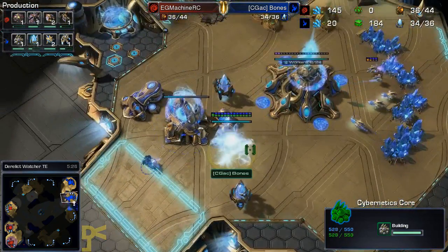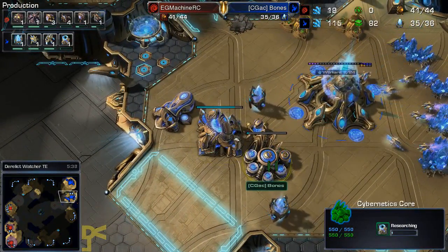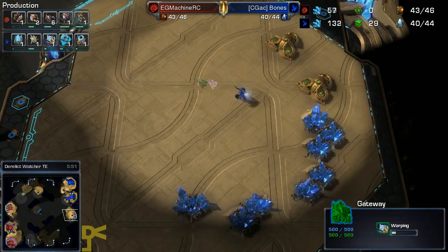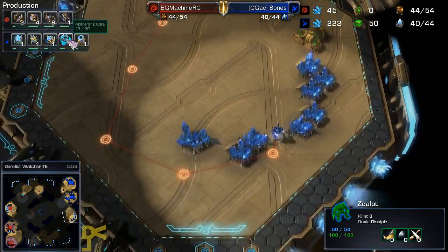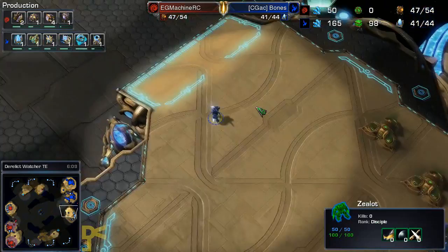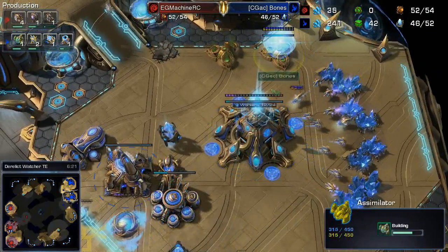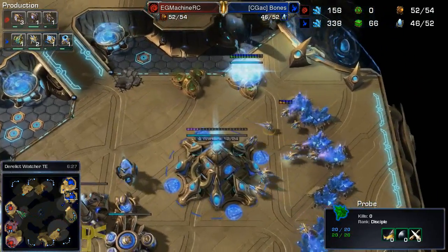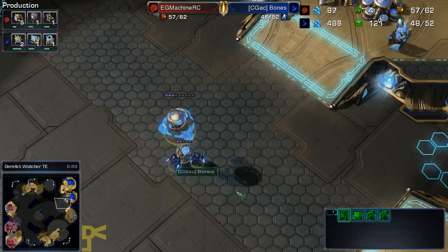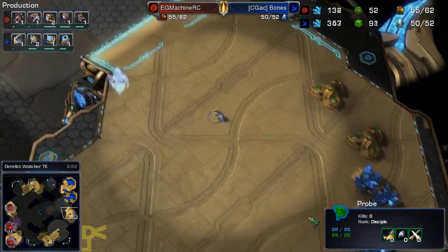He's pinged down here — not sure what that ping was for — but he does have around 200 gas now, so he's easily going to get started with Warp Gate tech. It looks like no weapons upgrade — we'll get a Sentry coming out. Just a double Zealot and then a single Sentry for the moment, with the Mothership Core also on the way from Bones. I'm trying to think of the last time I've seen Bones, especially in Protoss versus Zerg, actually do some sort of two-base play or something very early on.